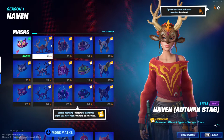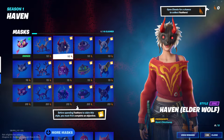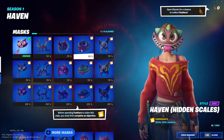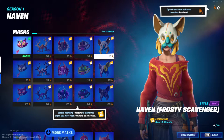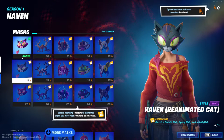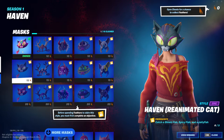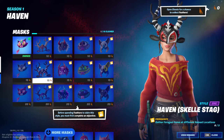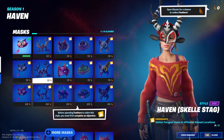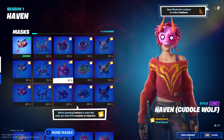For the first one, you have to consume different forged items. Second, hunt chickens. Third, slide 300 meters — that's easy. Search chests — that's easy. Catch a shield fish, spicy fish, and a jellyfish — a bit harder. Collect forged items at different named locations — pretty easy. Hunt boars.